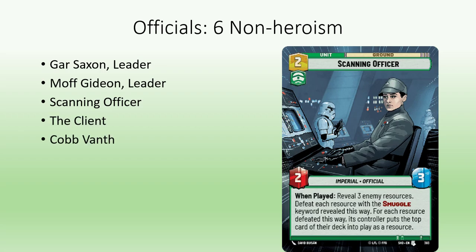The Client and Cobb Vanth are awkward because they compete with the guard as a turn 2 play. Supreme Leader Snoke does enough to affect the game state to be useful without some guards. After all, look how immensely useful his Praetorian guards were at saving him in the movie.